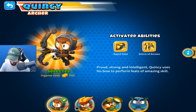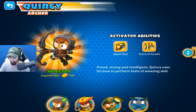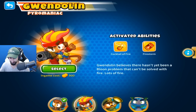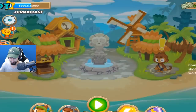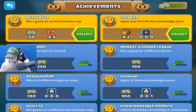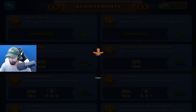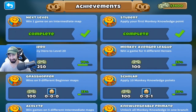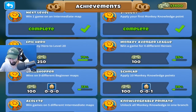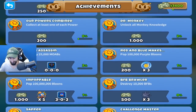The heroes page — it says we have four heroes. I wonder if there are any more that have yet to be unlocked, or if this is all four they come with — this might just be the final four, but I'm not sure. And oh! We finished the quest — Win one game on an intermediate map! Thank you, I'll take that. Apply your first Monkey Knowledge point — thank you, I'll take that too. What are the other quests? Most of these are very far from coming true.